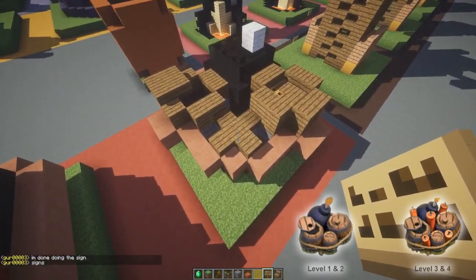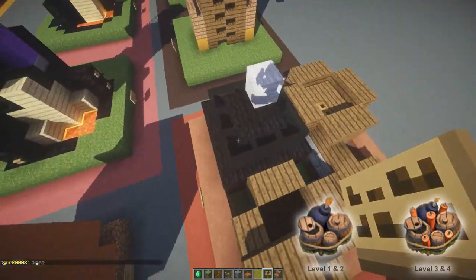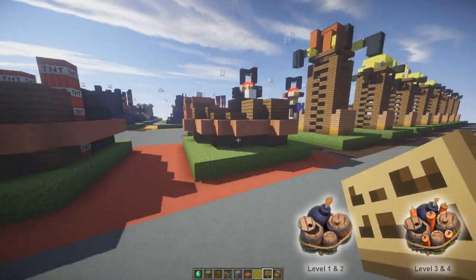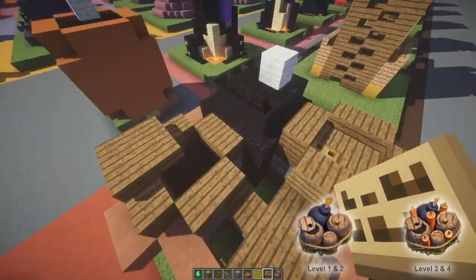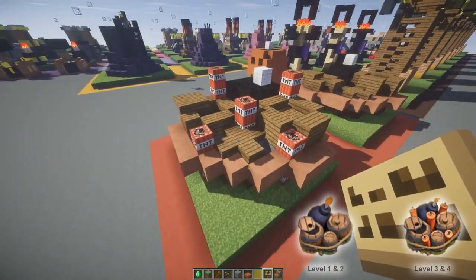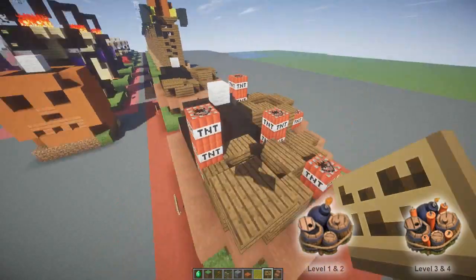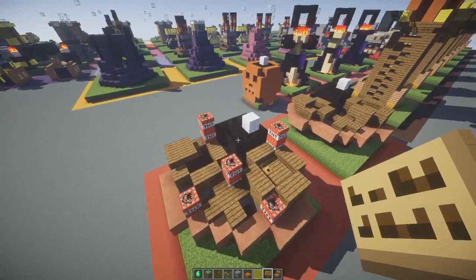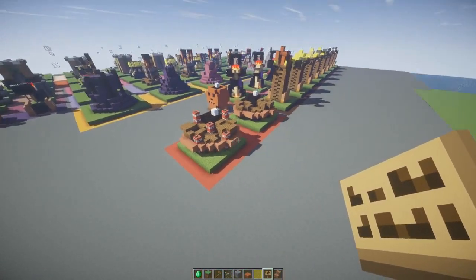Then we have this one which has two barrels — a big bomb right there with a wire going around, putting it all together. It looks pretty cool. You can see inside the barrel and it has a hatch, which is cool. On the second formation you have TNT in there, which makes it that much more awesome. That's level 3 to 4 — so epic.